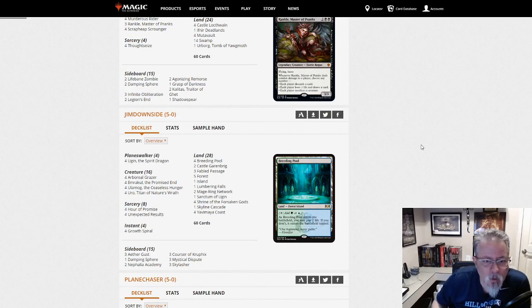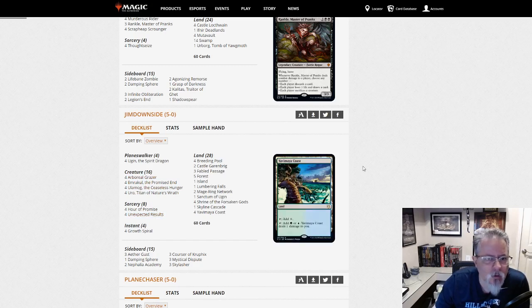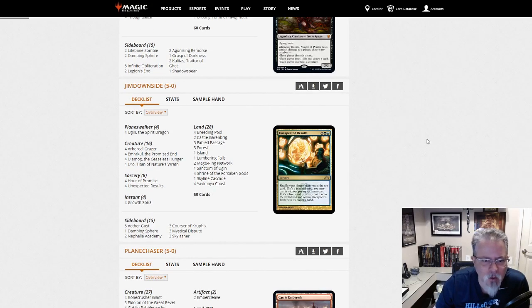Gem Downside with Ramp. We've got Hour of Promise — oh, this is the Unexpected Results deck. Another Simic deck. This one is trying to cheat out big things by casting smaller things, or by casting Unexpected Results and seeing what you get that way. Fun little deck. I like the shuffle-and-see-what-you-get type effects, as you've probably seen out of my EDH decks.